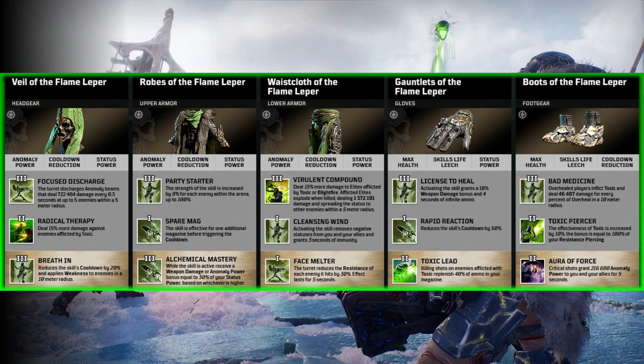Radical Therapy — pretty much a no-brainer — deals 15% extra damage against enemies afflicted by Toxic. And Breathe In reduces the skill's cooldown by 20% on Fixing Wave and applies weakness to enemies in a 10 metre radius. It looks like they're trying to make Fixing Wave worth using, whereas before it was left out of a lot of the actual builds. Going to the Robes of the Flame Lepper, we've got Party Starter — the strength of the skill is increased by 8% for each enemy within the arena, up to 100%. If you're looking for a designated healer, this set looks like it's going to have you covered.